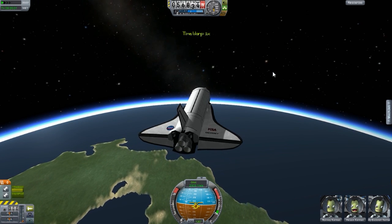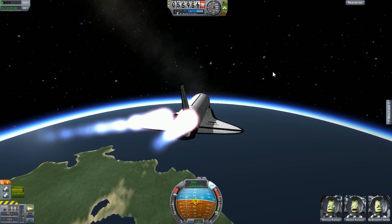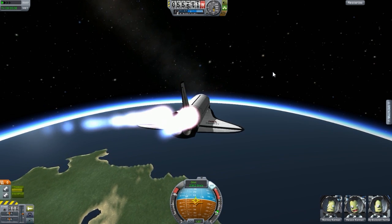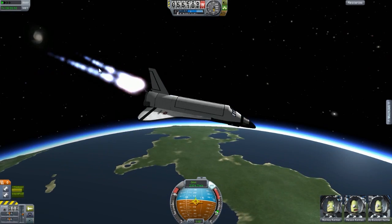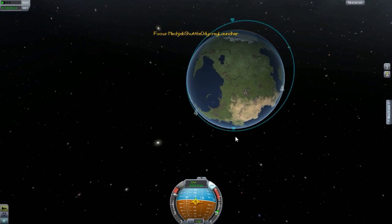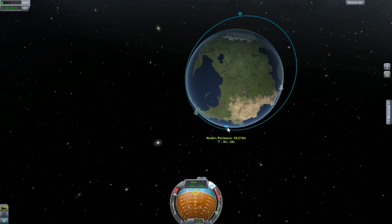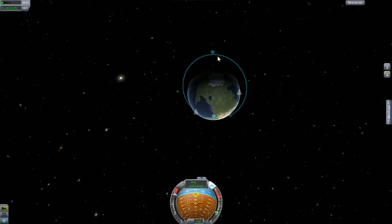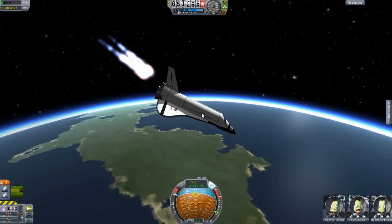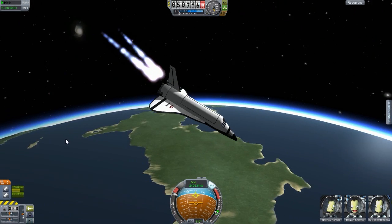Let's go to the prograde and just do a burn. That will increase our speed towards Kerbin. Let's point that downwards a little bit more, just to the point where it is decreasing in altitude — perfect. This side here will increase. That is looking good — very nice.